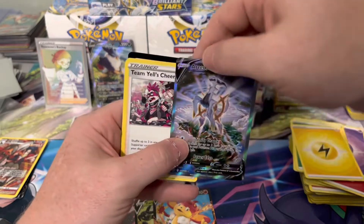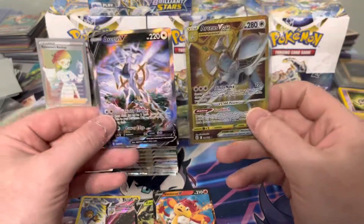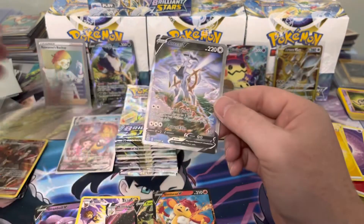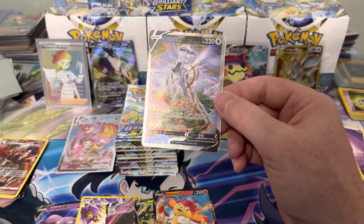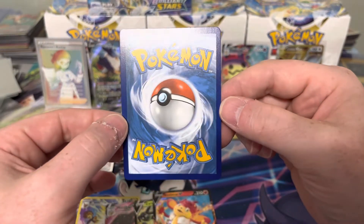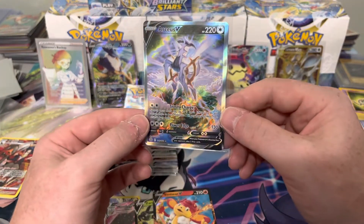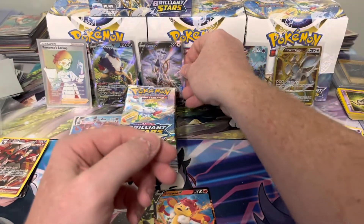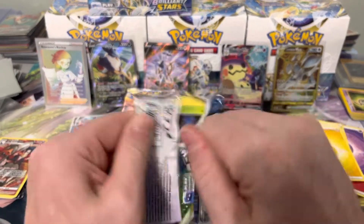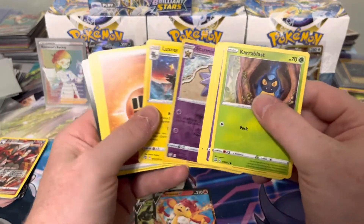I believe I pulled a box very similar to this before, where I had both the Gold Arceus and the alt art RCS in the same box. This alt art also looks a little heavy — yeah, it's heavy right to left, so this is not a gradable alt art unfortunately. Still a $50–60 card I believe. Nice RCS alt art, but that could be it for secret rares and alt arts in this box.